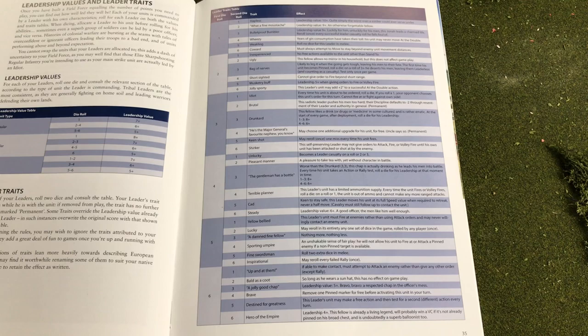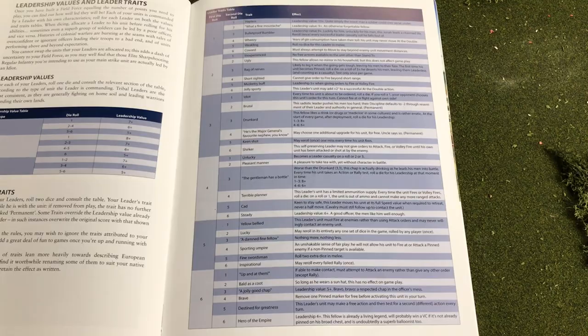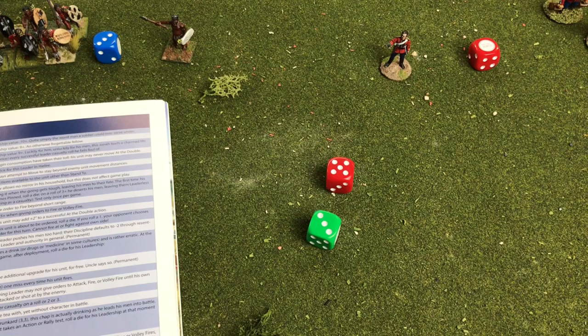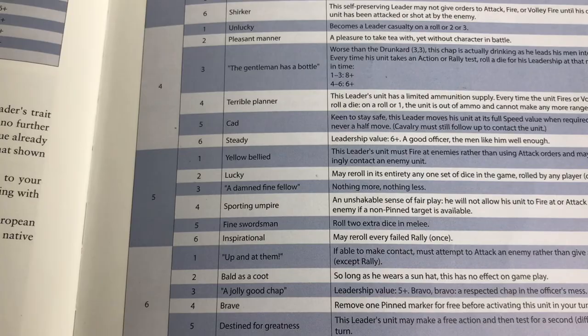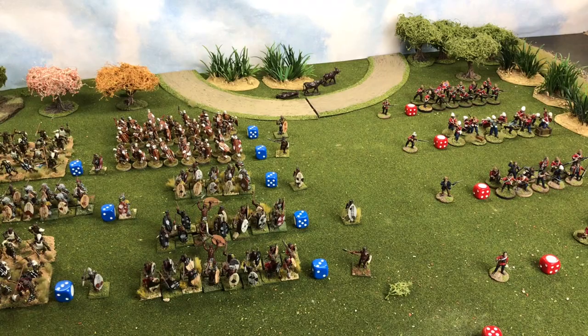We then roll for traits using two dice — a red dice for the first column and a green dice for the second. For our British officer we get a one and a five: that officer is a weakling and rolls no dice for the leader in melee. For our Zulu leader, a five and a three describes him as a 'damn fine fellow' — nothing added or taken away. We do the same for all officers and note how traits affect them during fighting.